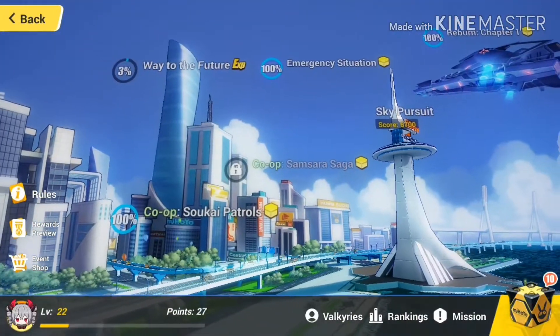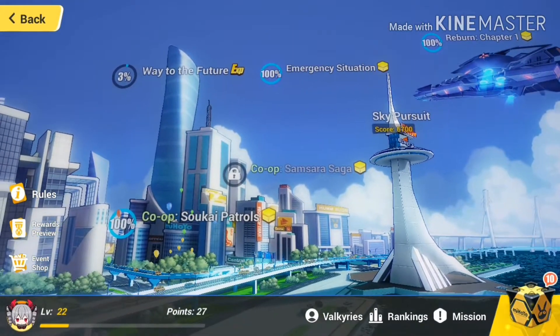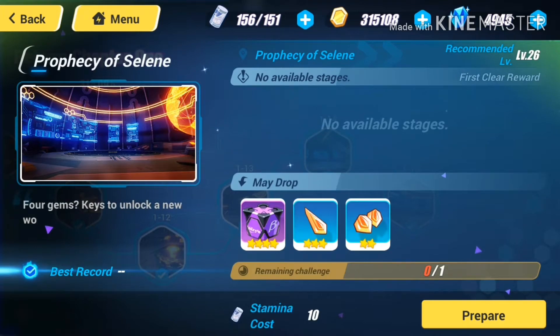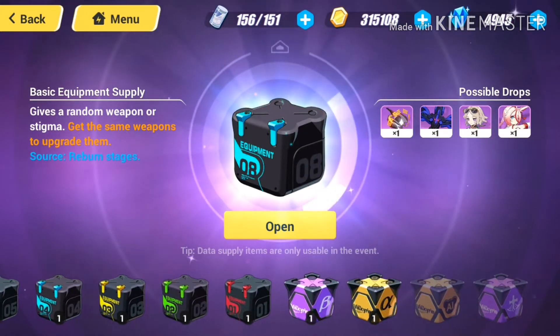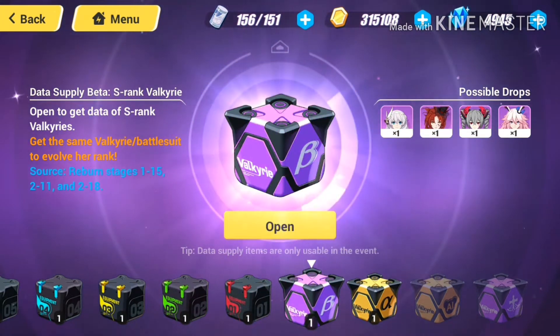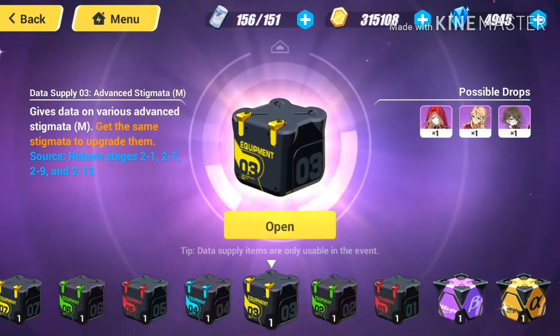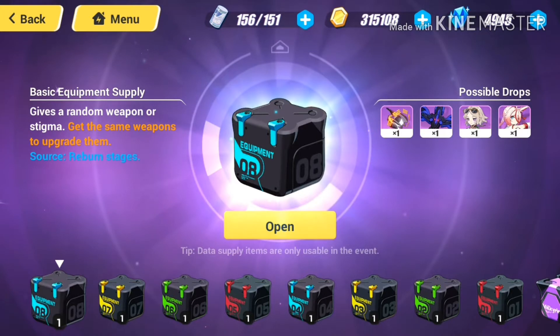As you can see, there are some different parts of the Reburn event. The first one is Reburn Chapter 1, where you will have 15 stages to clear. You will get some boxes which you can open to get different materials, different equipment, and Valkyries as well. This box will give you an S rank Valkyrie and this box will give you an A rank Valkyrie. Different boxes give you different equipment and different rarities.